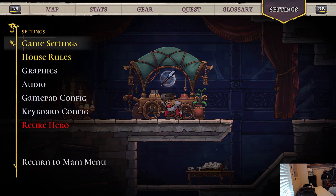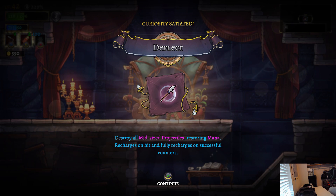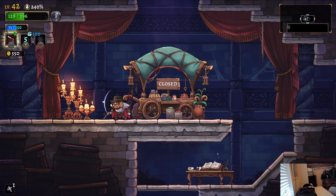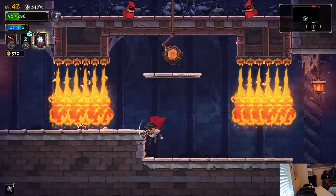Pole arm — well, how would that affect our character? We've got dex, strength, focus, intelligence. I don't know how the skills differ between each class, but — destroy all mid-size projectiles and restore mana. Oh, this is an ability! It destroys all mid-size projectiles and restores mana — that's cool.